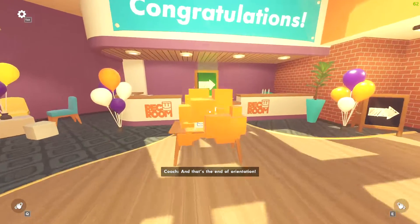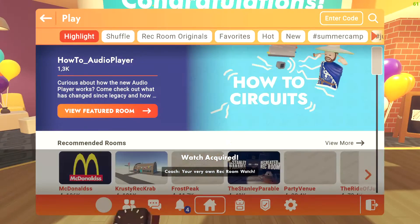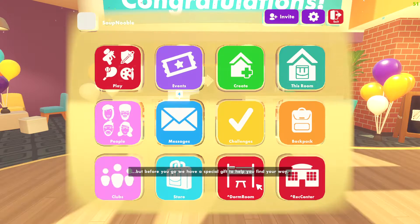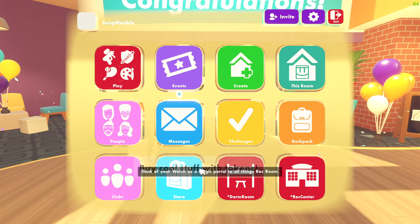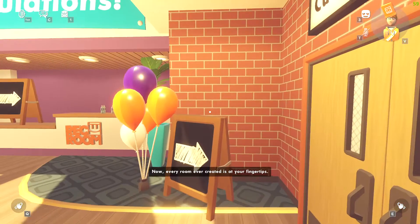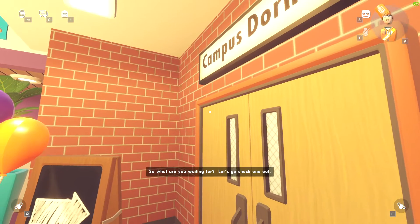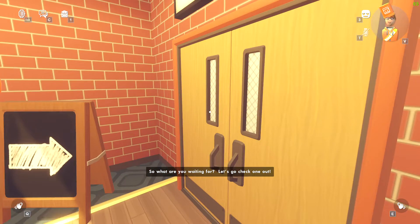And that's the end of orientation. You're just about ready to start exploring your very own Rec Room watch. But before you go, think of your watch as a magic portal to all things Rec Room. Every room ever created is at your fingertips. So what are you waiting for? Let's go check one out.